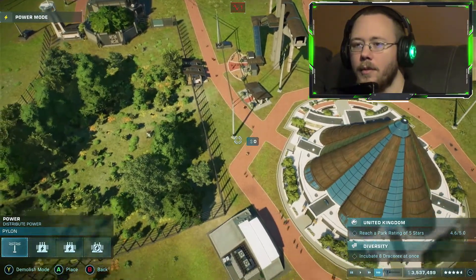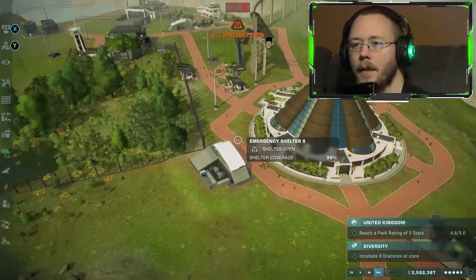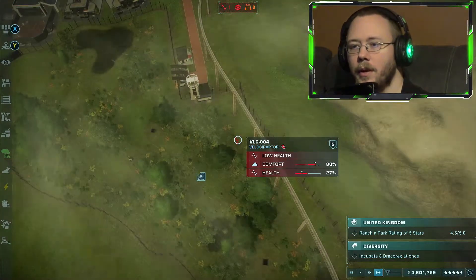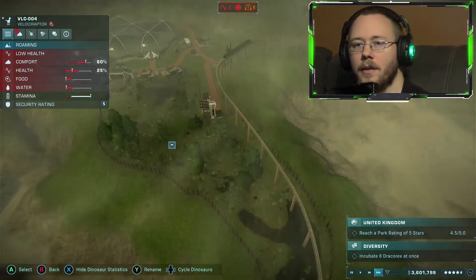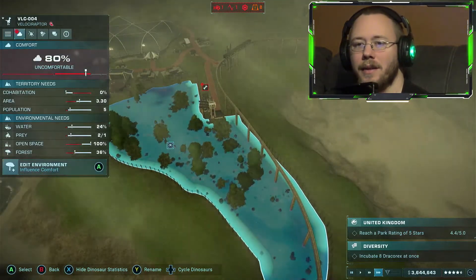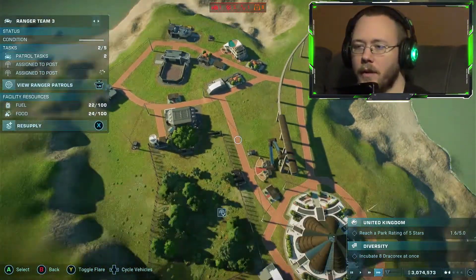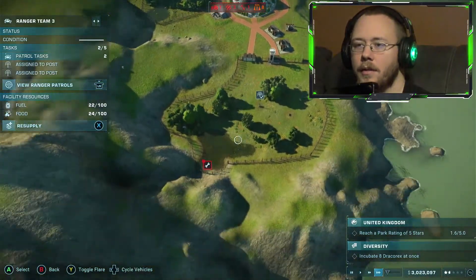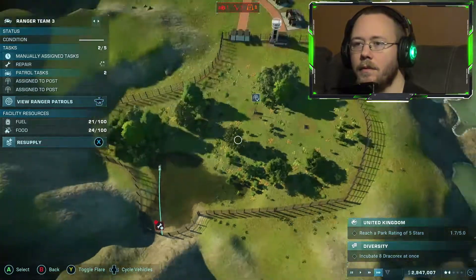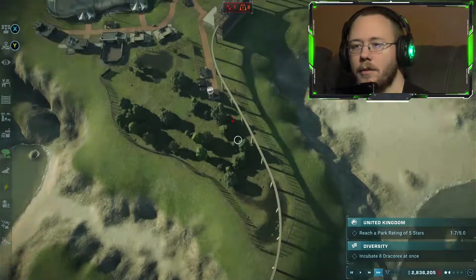Oh, storm coming — always fun. There is a raptor with low health — comfort, food, water, every single thing's down. Why is everything down for you? Something's still low health, probably the raptor. He doesn't know how to eat or drink — he is just being a real pain.